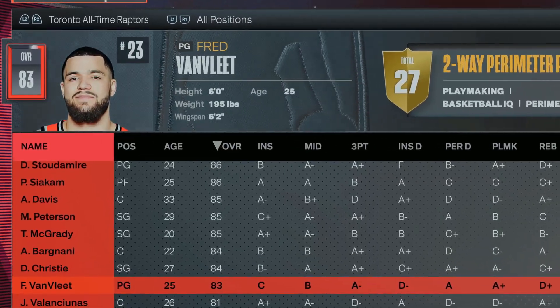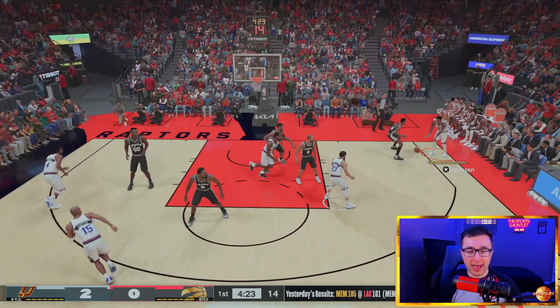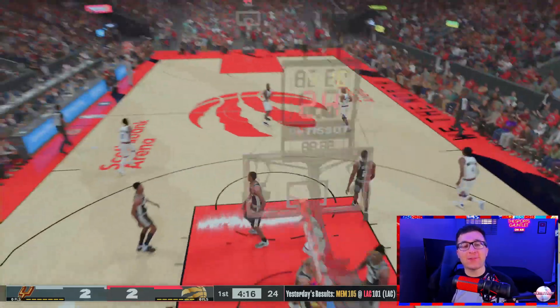The letter F, we have Fred VanVleet. We got Fred, Tony Parker, and Kawhi Leonard throwing us a screen. Back out to Fred, get around Tony Parker — can he do it? Fred VanVleet! He does it! Fred VanVleet for the score!